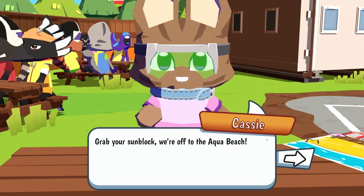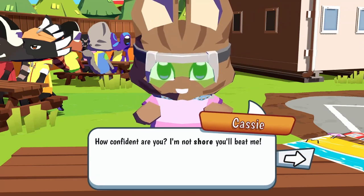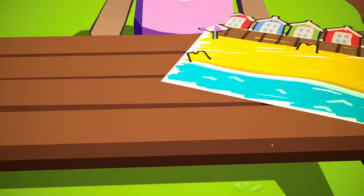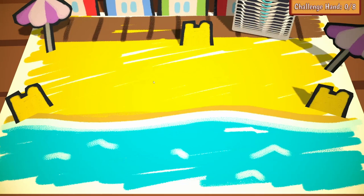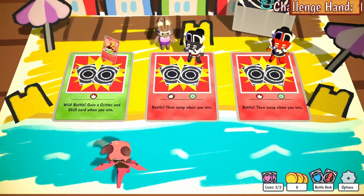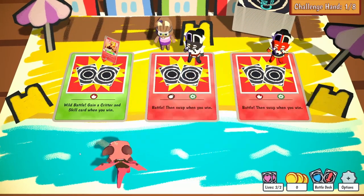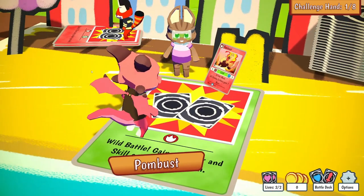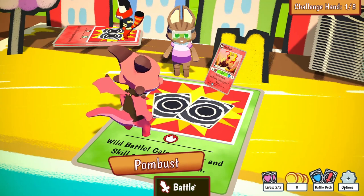Over here - Cassie says: grab your sunblock, we're off to the aqua beach. How confident are you? I'm not sure you'll beat me. Little handmade beach scene here. Wild battle and a critter - I think we should start there. Get a Pombust.